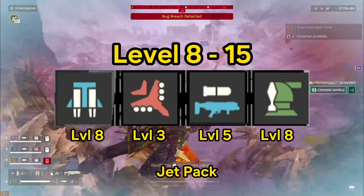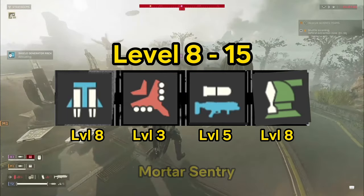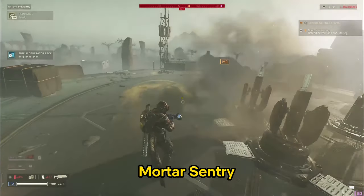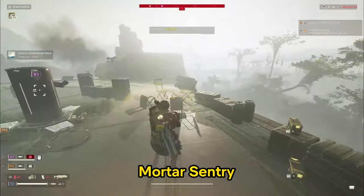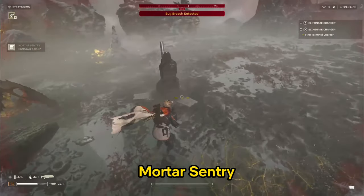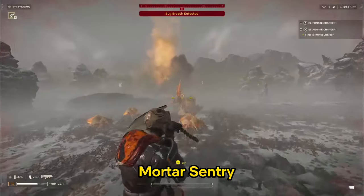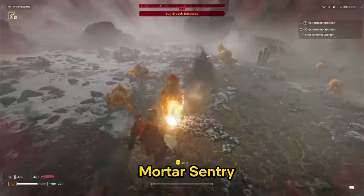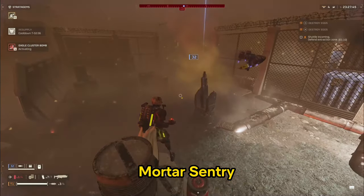The Jetpack is really good for getting on top of certain areas to take out eggs and nests, and staying out of reach since many enemies can't get to you. Also at level 8, the Mortar Sentry costs only 3,500 credits and swaps out the Gatling Sentry. It's really strong for extraction — just make sure you place it somewhere safe, because if enemies reach it, it defeats its purpose. Once you nail the positioning, this thing has eyes in the sky and destroys enemies you didn't even know were coming. It's a stratagem you'll hang on to even beyond level 20.